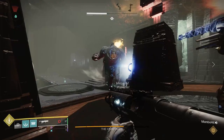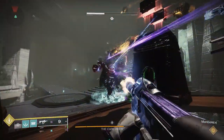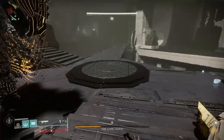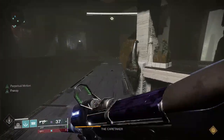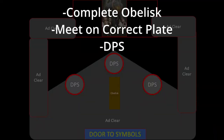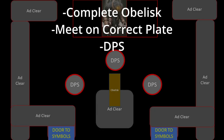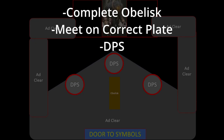Except for the first plate, all subsequent plates should already be glowing by the time you get there. With enough damage, he will dematerialize and you'll move on to the next floor. Just repeat all steps for two more floors: complete the obelisk, meet on the correct plate, DPS. The floors might look a little different from each other, but if you do it perfectly on one floor, you'll be golden for the rest.